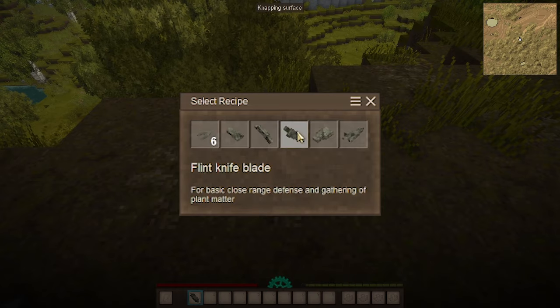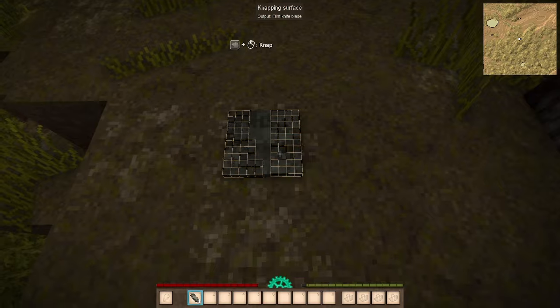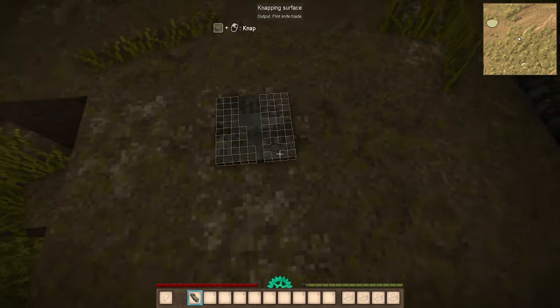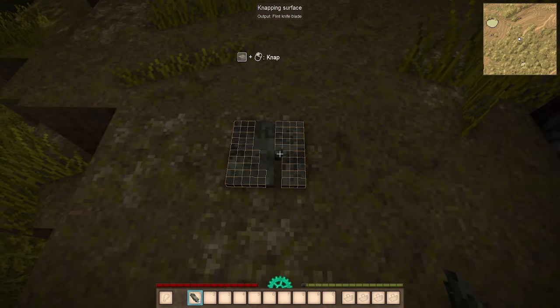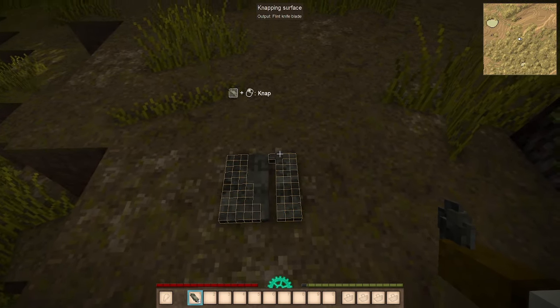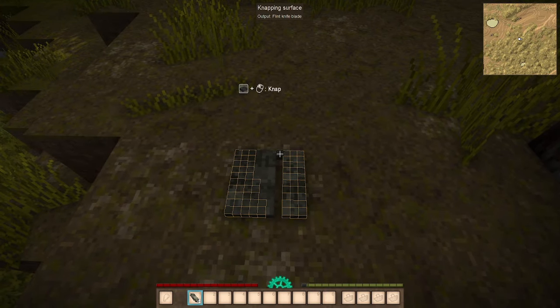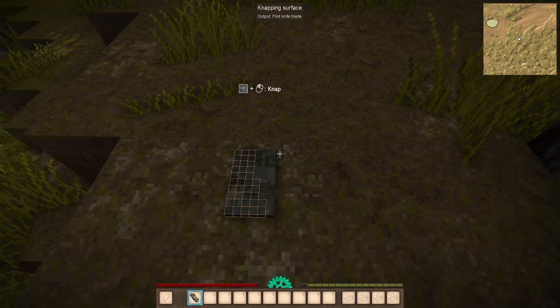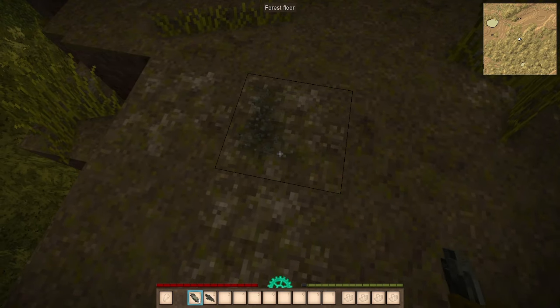I recommend creating a knife first and foremost. If we click on this, it's going to bring up these orange blocky shapes. We have to destroy all the orange blocks, and the shape of the knife blade is what we've created in the middle. One quick trick is that if you isolate any of these blocks, they'll all disappear. So just focus on the center areas and it'll speed up your crafting a lot.